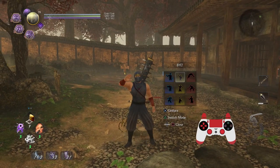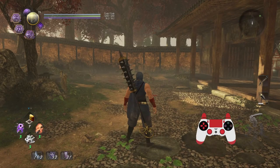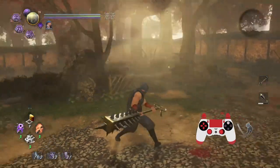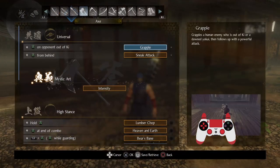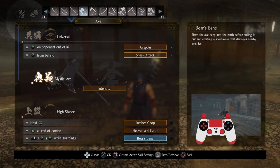Welcome to another weapon guide. This time I'm dealing with the axe — I know I'm wielding a hammer, but axe and hammer have the same moveset, so I'll call it the axe. It gets a reputation for being one of the slowest weapons in the game, and yeah it's certainly very slow, but for what it lacks in speed it far makes up in power. Its power moves are what it's based on — you've got abilities like lumber chop which just shred enemies, hard-hitting abilities like Heaven and Earth, even abilities like Bear's Bane.